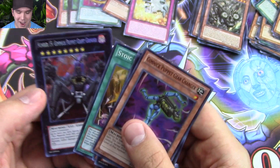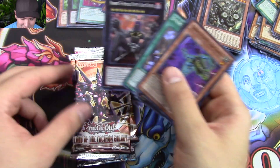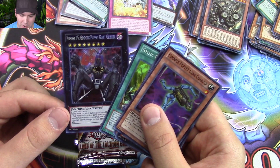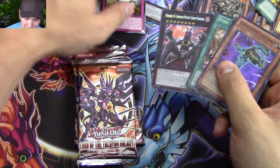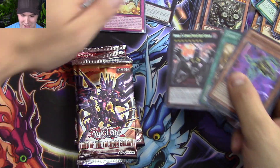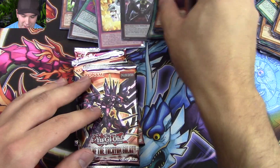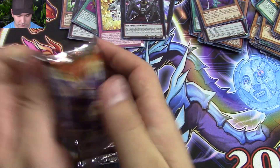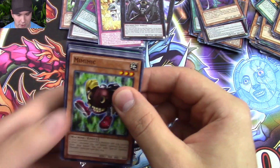Already pulled so well. These have to be like the two best cards you can get out of Number Hunters — Number 15 Gimmick Puppet of the Grinder, and then the Master of Blades over there. Wow, that is super, super, super lucky. I had such a good feeling about this. This is awesome, I'm having a lot of fun here.